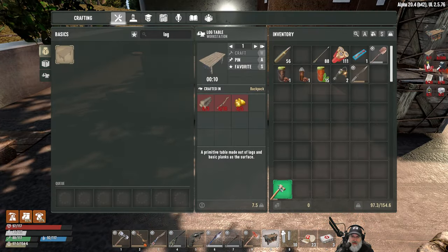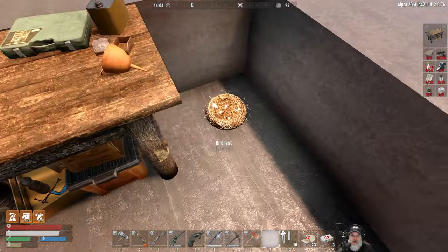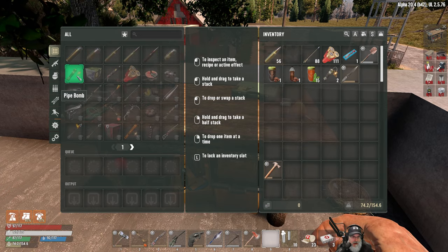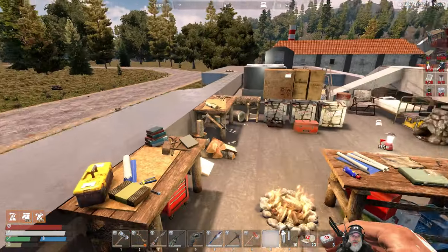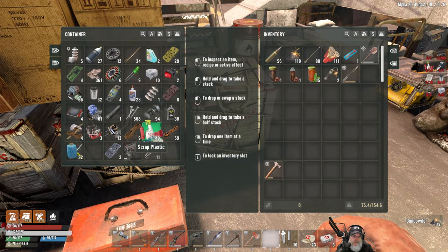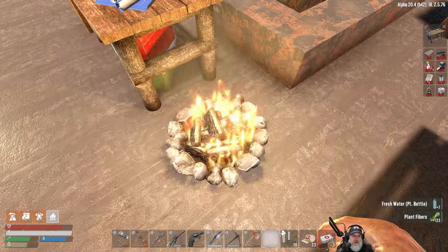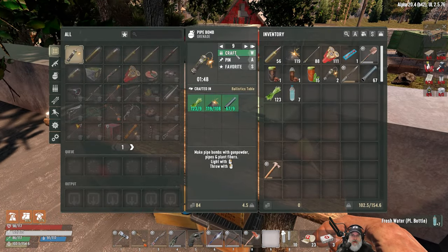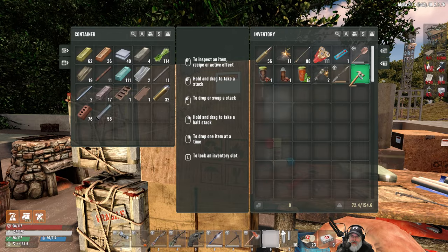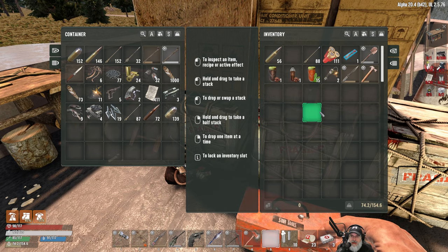Let's grab the ballistics table and place it — we don't want to put it there, let's put it right here. This bird's nest re-pops so I don't want to destroy it. For pipe bombs we need 12 gunpowder, pipes, and fiber — basically the same ingredients as vanilla. That's all we have for gunpowder, so let's grab the pipes and grass. We already have two pipe bombs, so we're able to make nine, giving us a total of eleven. That leaves 11 gunpowder left over.